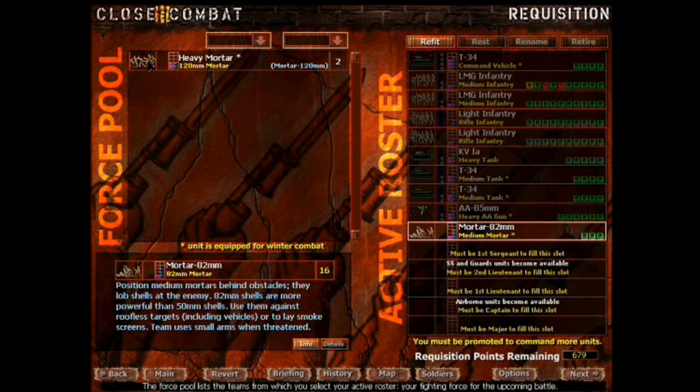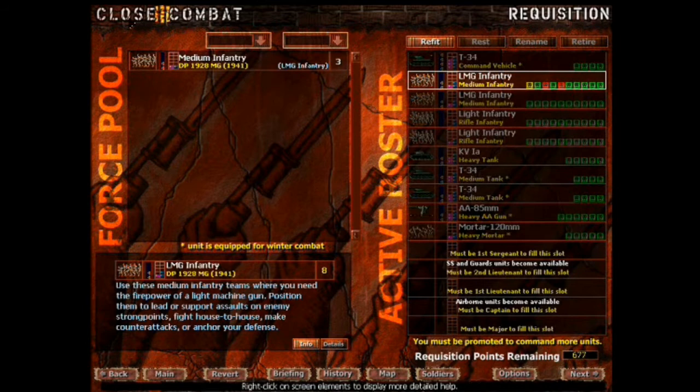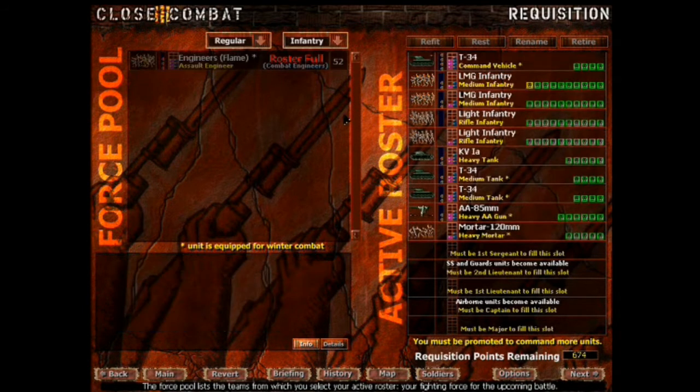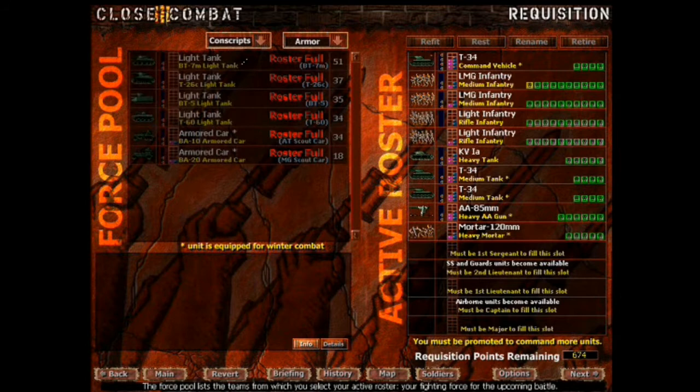Okay here's our 120mm. Good - we finally got that. Those guys are three. Let me see what we got for armor - see if we got any good tanks. All more conscript crap. Everything's depleted. So three T-34s, and the KV-1 that we got - that's what we're going to be stuck with for now. But I think we have a good balance: four tanks, four infantry, and two support. And we've got a ton of requisition points down here.